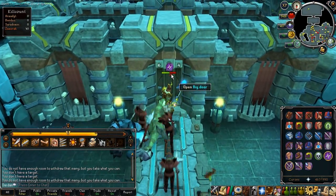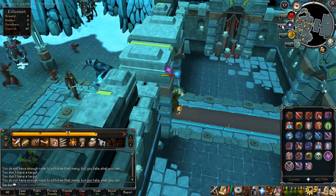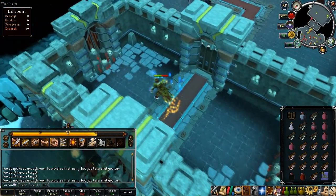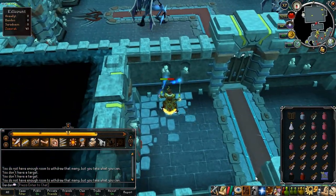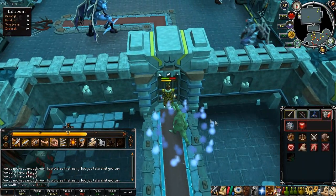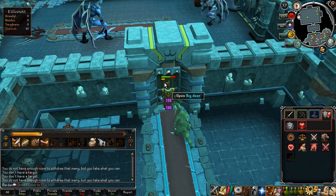The changes to the Godwars dungeon were that you can now make your own instance room. If you want a private room where nobody can bother you, you can solo it or go with a group of friends without being bothered by anyone else. You can do that now for a fee of 200k, and 250k for Bandos.